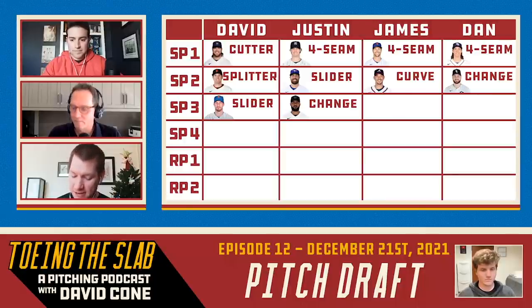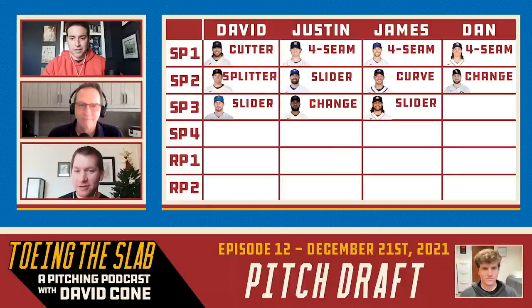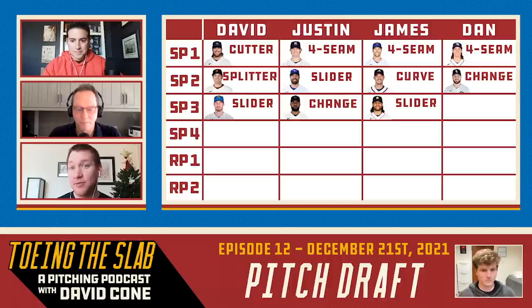I will go with Lance McCullers' slider — a new pitch for him that had minus-14 run value, only a .150 batting average against, and seven inches of break more than the average slider. And it's a brand-new pitch for him. I'm thinking big things out of McCullers this year with that pitch.